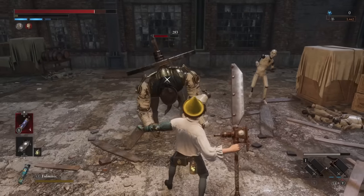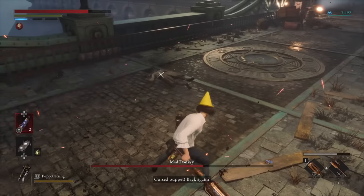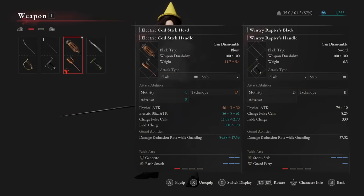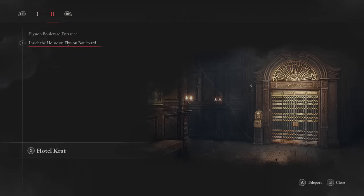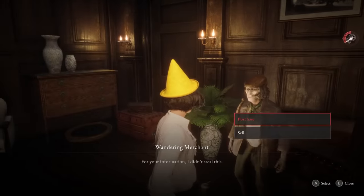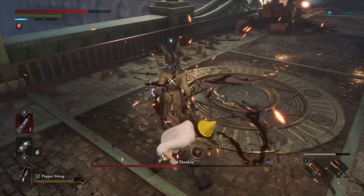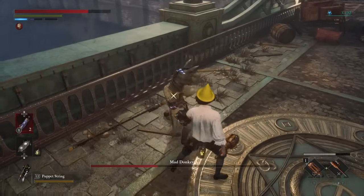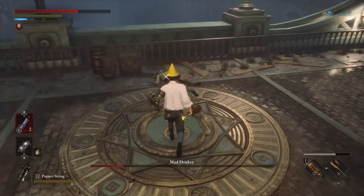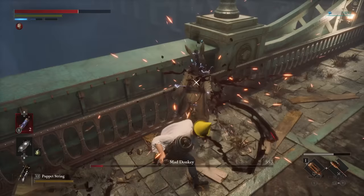Test it out with different blades and see what you want, but this handle itself is just super strong for something you can find this early. Our final weapon for Advance is going to be the Electric Coil. This thing is awesome — the first proper Advance weapon you can find in the game. It's a mixed Advance and Motivity weapon, so it's even good for mixing your stats around a bit. From the inside-the-house stargazer at the start of chapter two, there will be a wandering merchant set up in the room right beside you. He will sell this weapon to you for 1,200 ergo, which isn't even that much. A lot of earlier enemies in the first couple of chapters are actually really weak to shock damage, so this being an electric weapon is a really strong boon. The handle decides moveset and scaling, so you can stick any blade on it, but you'll get the best results keeping the base head with the shock damage.